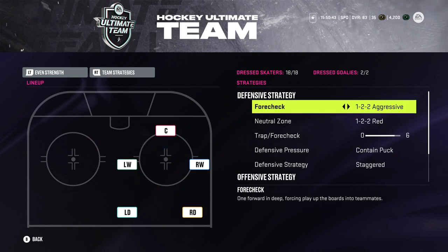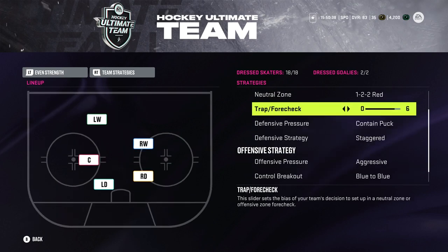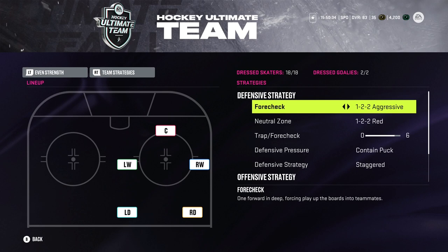Contain pucks, staggered, aggressive, blue-to-blue, stay wide. It's the mix, I really like aggressive. If you run sometimes like a trap, you let them get out of the zone, and then your pressure goes away.